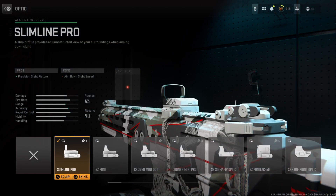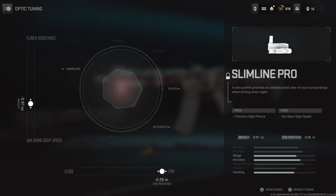For the optic, I'm running the Slim 9 Pro. The iron sights on the M13 aren't that bad, but for medium and long range gunfights you'll hit your shots more consistently with an optic, so I go with the Slim 9 Pro. For tuning, the left side is at negative 0.97, and the bottom size is zoomed out to get the least amount of visual recoil.